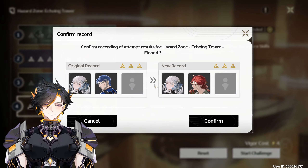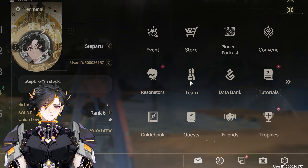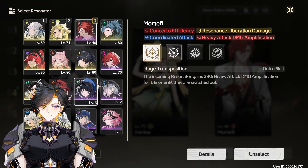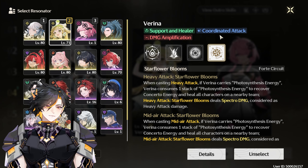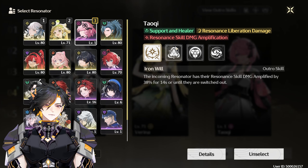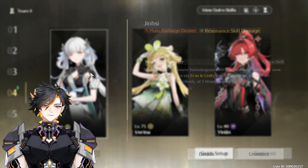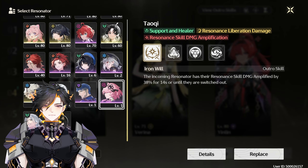If you ever have trouble with her Forte gauge going up too slow, you can do that. For more team setups, I really like Verena as the second member because she buffs a lot. You can have Mortefi for double coordinate attack and main DPS Jinchi. You can have Yuan Wu as the battery, or you can have no battery and just use the coordinate attack from Verena's ult — though Jinchi's gauge might load a little bit slower. You can also use Yinlin, who does coordinate attack and increases Jinchi's ultimate. Unless you have S4 of Yinlin for a little bit of attack. But if you want huge numbers, definitely go with Tauchi.